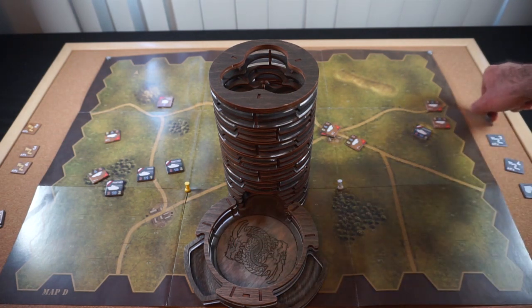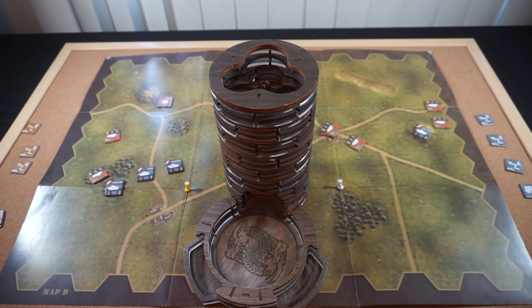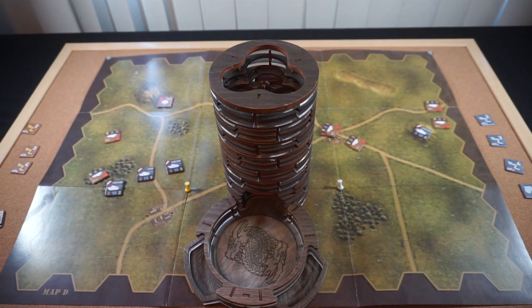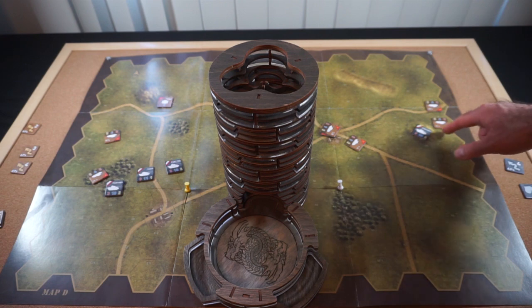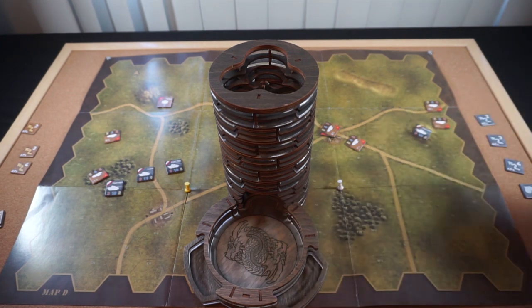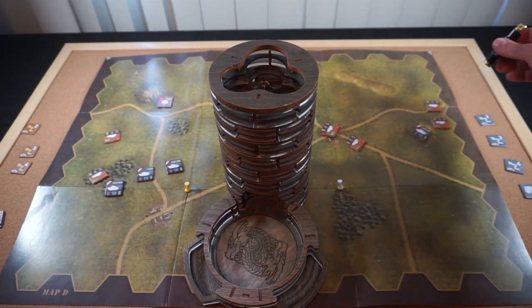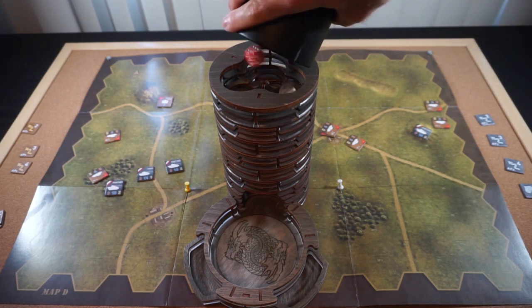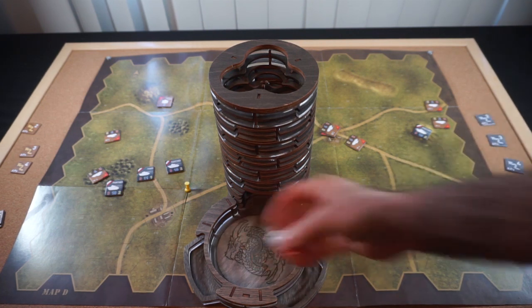Then for their second AP the Soviets are going to aim at this Panther, but because the hill requires plus 1 range, the only unit that can fire at it is the T-34 — this T-34 right here. The T-34 HQ, despite being 2 hexes away, would need a range of 3 to be able to fire on that Panther. A 6 is not going to be good enough to hit.